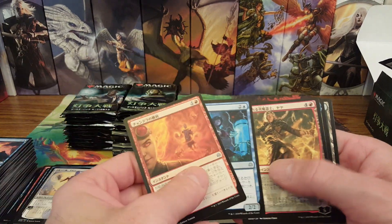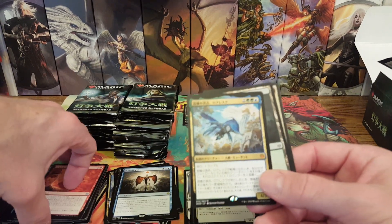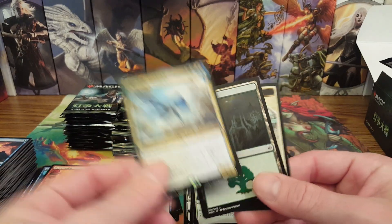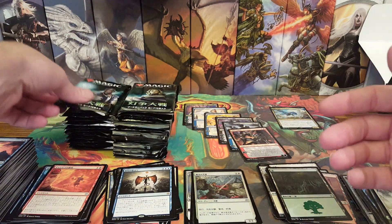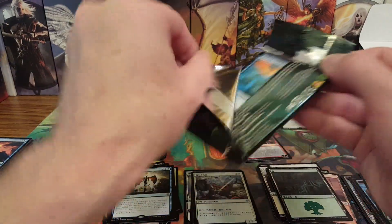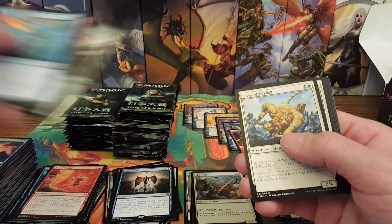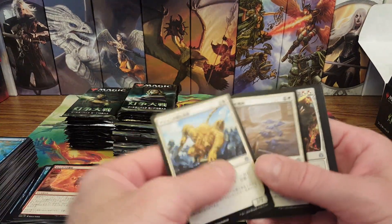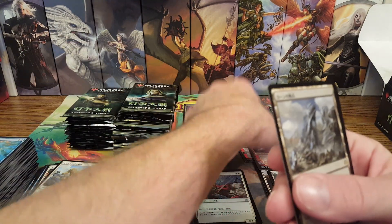There's a Jaya and — man, I keep getting this guy. That's our first regular mythic, not the alternate art — Niv-Mizzet. I have so many of him. And there's Nahiri and a Karn's Bastion.